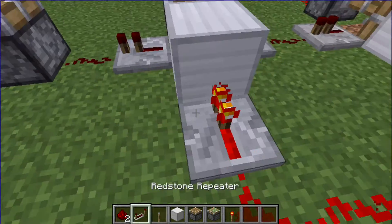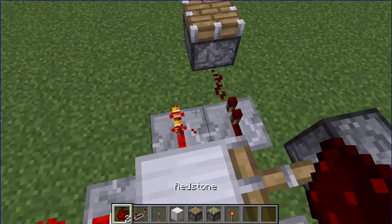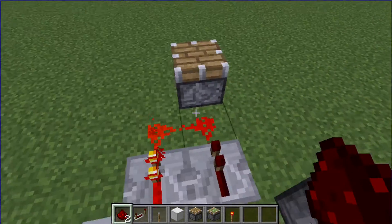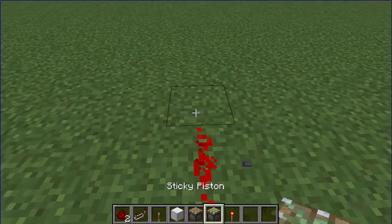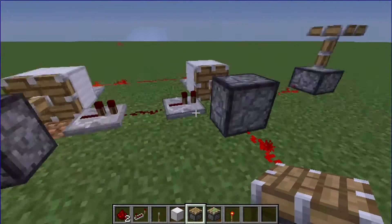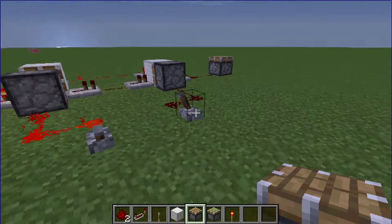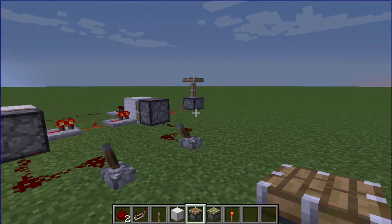But if you turn both of these on, it'll connect the circuit this way. Also not turning it on because I forgot to put the other thing — you need to put a repeater right here. Oh my goodness, I can't believe I forgot that. Anyway, do that, another one there, and then we'll do a piston. So both of these are on, it's completing the circuit, but if you have one on, one off, it turns it off. If you have both of them off, it turns it back on.